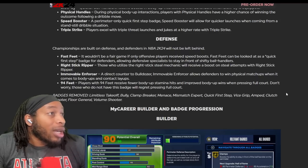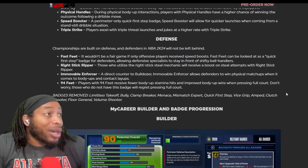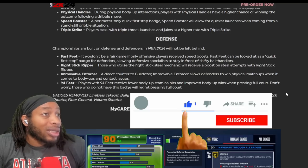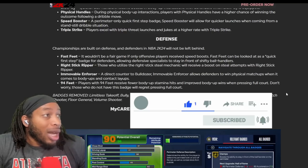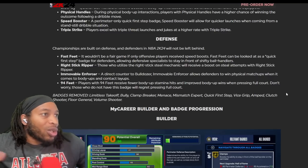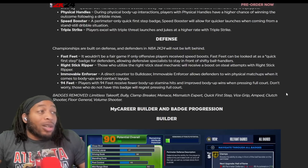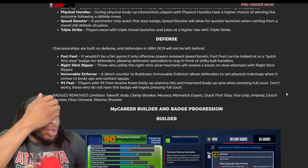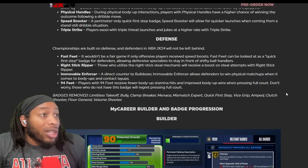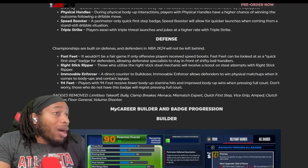Fast feet - aka slider feet. It wouldn't be a fair game if only offensive players receive speed boosts. Fast feet can be looked at as the quick first step badge for defenders, allowing defensive specialists to stay in front of shifty ball handlers. Right stick ripper - you use the right stick, got the ball in the right hand, and you can do it with the right stick. Movable enforcer - a direct counter to bulldozer. Movable enforcer allows defenders to win physical matchups in body-ups and contact layups.